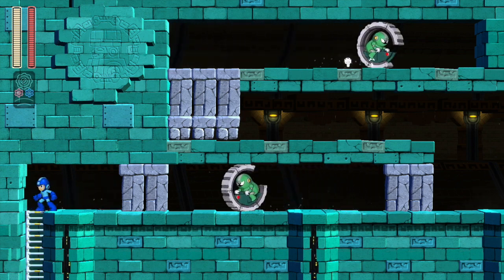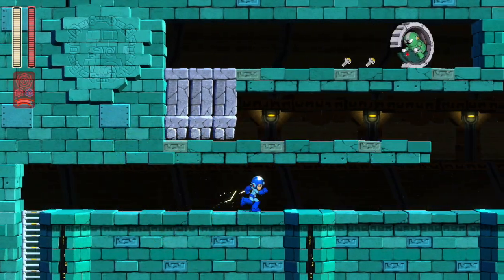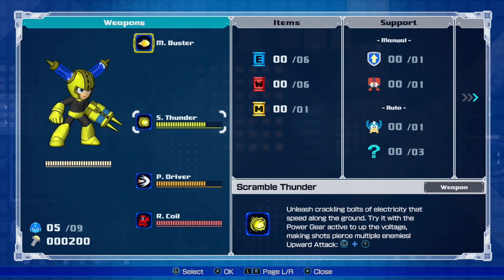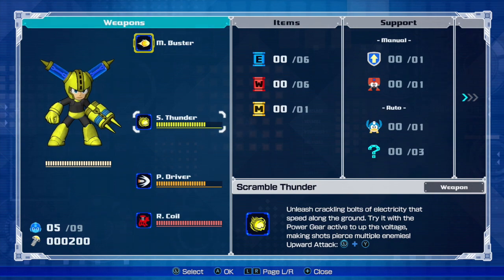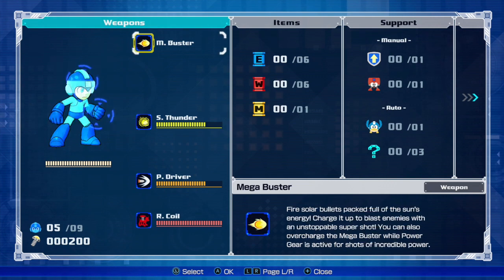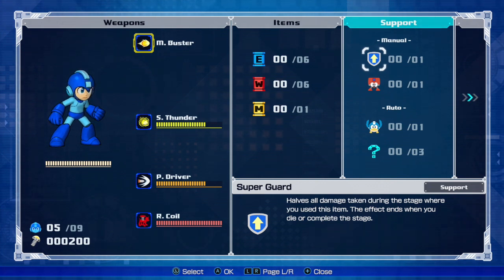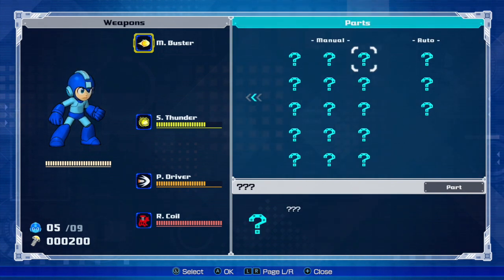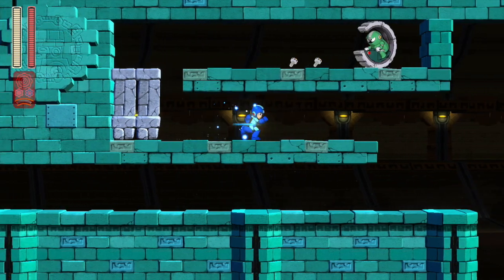I forgot to mention the slide is in there too — press down and B to slide away. On the pause screen you can select from weapons and see Mega Man's appearance change. We've got five lives and 200 screws. Starting on casual you get five lives; on normal you get two. There's an energy tank, weapon tank, a mystery tank, items you can equip including a super guard, Eddie — or Flip Top as I like to call him — Beat, and a mystery item. There are also manual and auto upgrades.